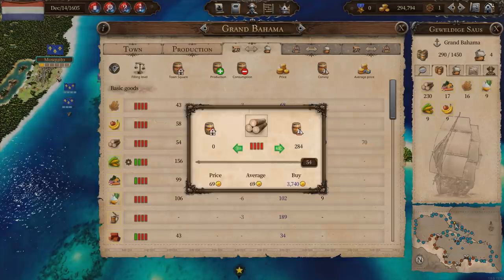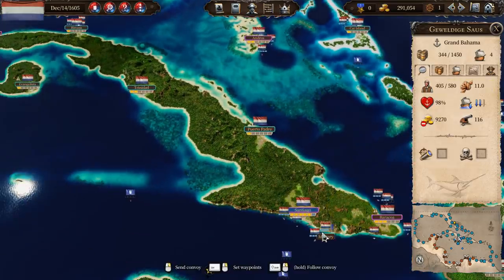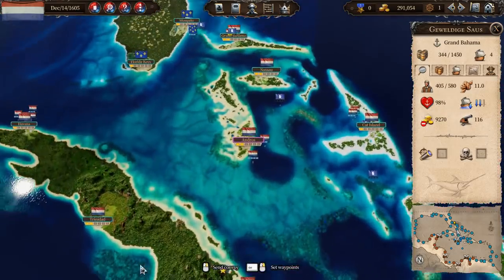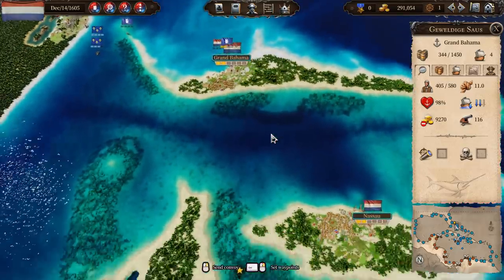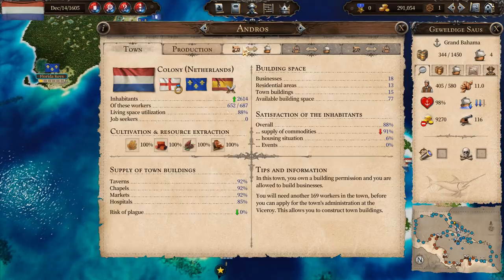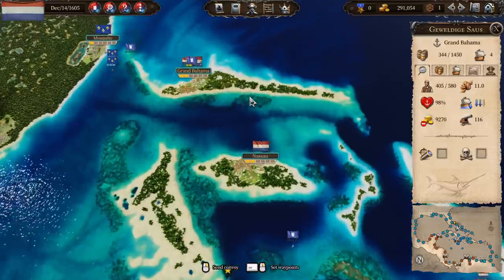Let's make that route active. Here we go. Right, now trade with Grand Bahama and we're going to buy all the wood again. We're up to 284. We need — what was it — we needed 400. Yeah, 400. We've apparently already delivered some, so not too much of a problem. Head down to Nassau — that had over 100, yeah, 132. All right, head on down to Nassau.